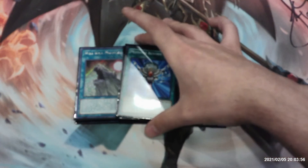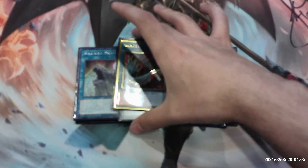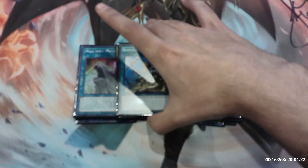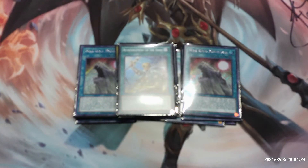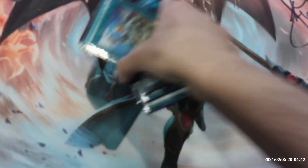Next we have one copy of Monster Reborn, which lets you target a monster in either player's graveyard and special summon it. Then one copy of Harpie's Feather Duster to destroy all spell and trap cards your opponent controls. Lastly, one copy of Reinforcement of the Army, which lets you add one level four or lower Warrior-type monster from your deck to your hand — this will typically grab Fortia or Gaktos. That's it for our spell cards.